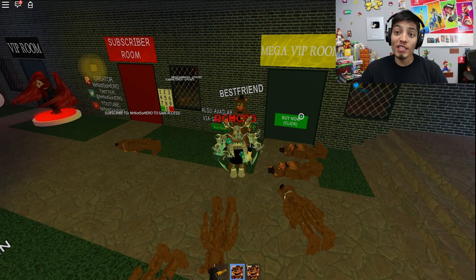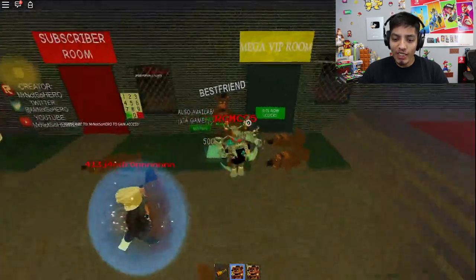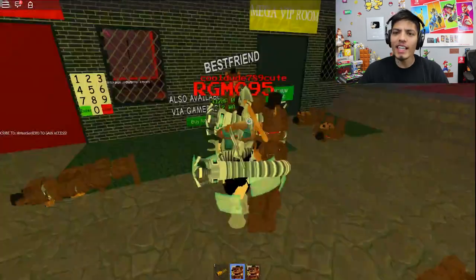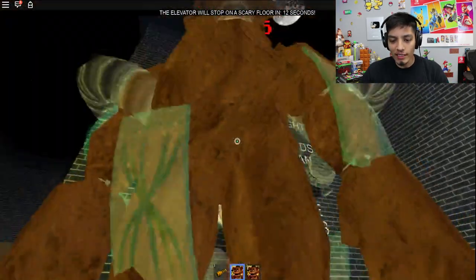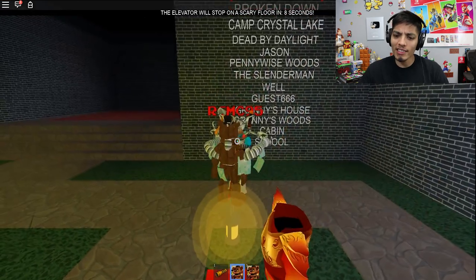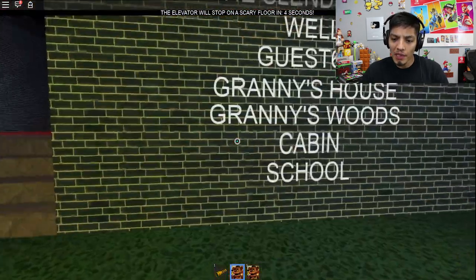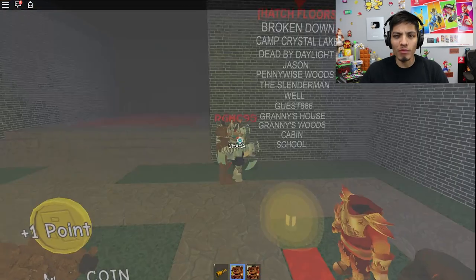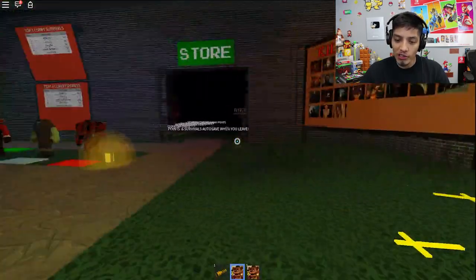Hey guys, Realistic Gaming here. Today we're going to be playing the Scary Elevator in Roblox. I'm here with Twitter — say hi, tweeter. They updated the game today. As you can see, there's a wall that tells you which floors have the hatches, which is pretty awesome. They also brought a new Slenderman and made a new floor for him. Let's begin!